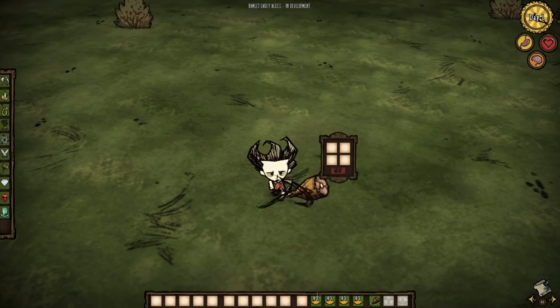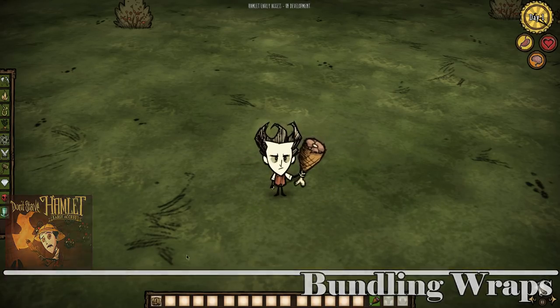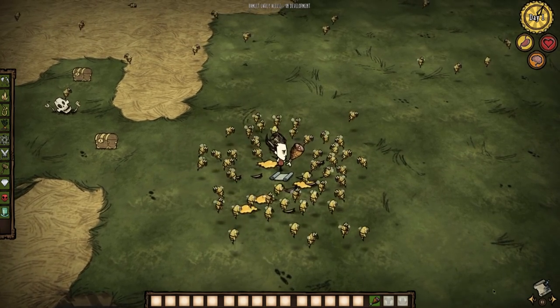The first and indisputably most significant addition to the game is Bundling Wraps. You can now store all your perishables inside of these wraps and they will never ever spoil. In order to craft a Bundling Wrap, you will need to acquire the Blueprint, which is now a 4% drop from Bees and Killer Bees.